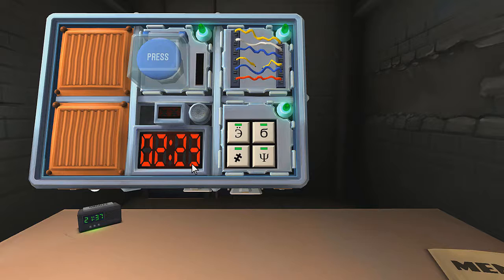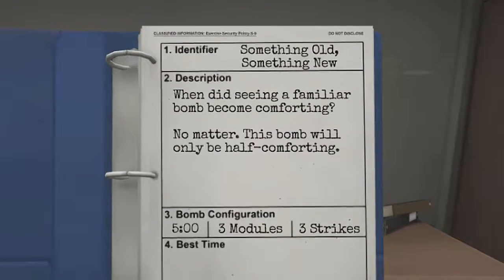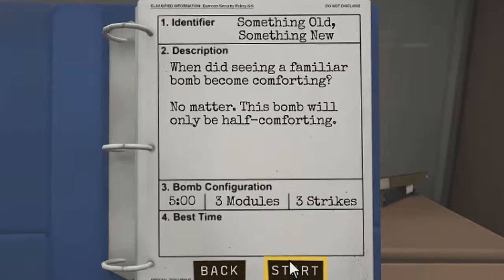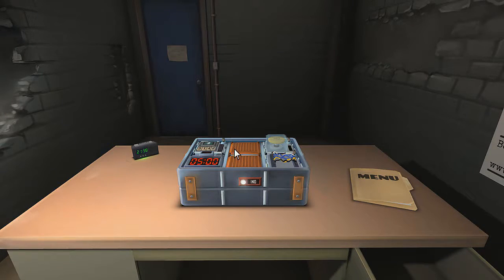We did it! That was easy. Something old, something new - that's one called something old, something new. On the basics - when did seeing a familiar bomb become comforting? No matter, this bomb will only be half comforting. Three modules, three strikes, and a five minute timer. Ready? Boom.